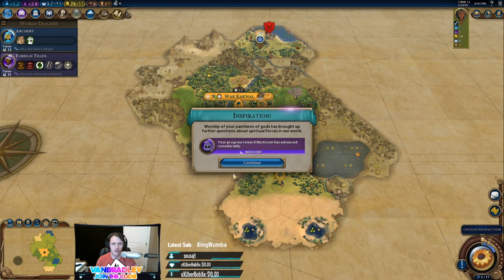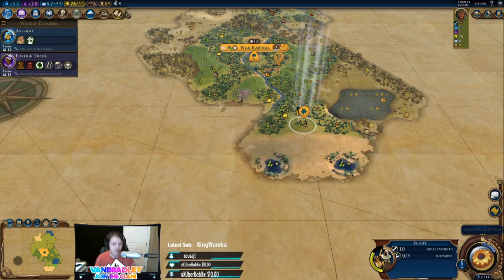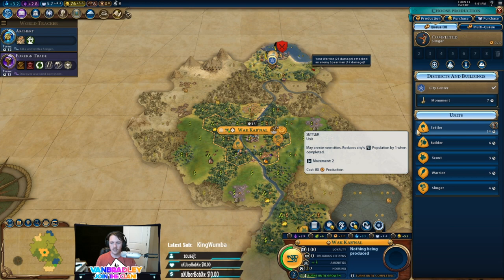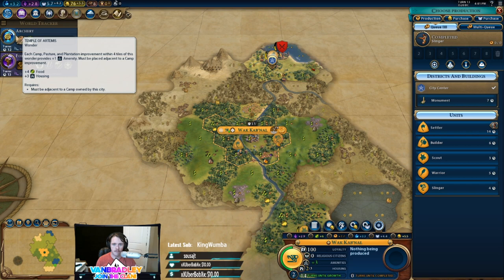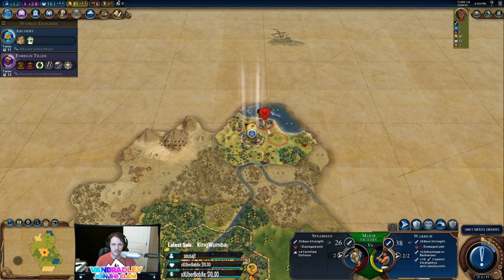Earth goddess is nice, but there's a lot of jungle on this map and not a lot of mountains, so I don't think earth goddess is going to be our bread and butter this game. I think we just go for this extra settler and get set up as quickly as possible. I want to settle down here first - if I know there's someone here and I know I want a city down here, we want to settle down here first instead of up here where there's no one right now.